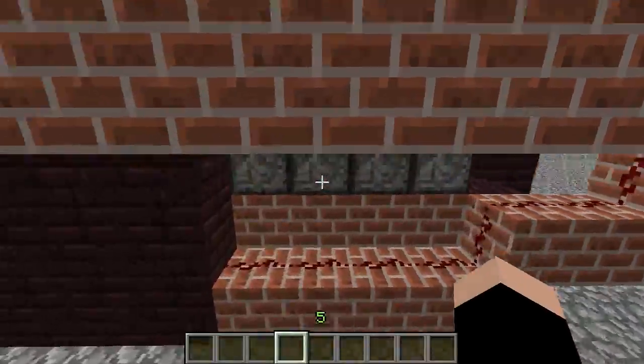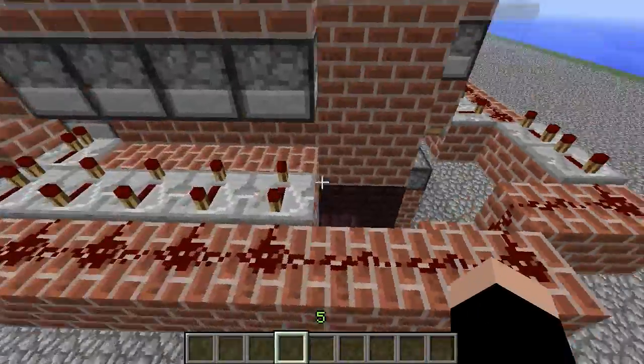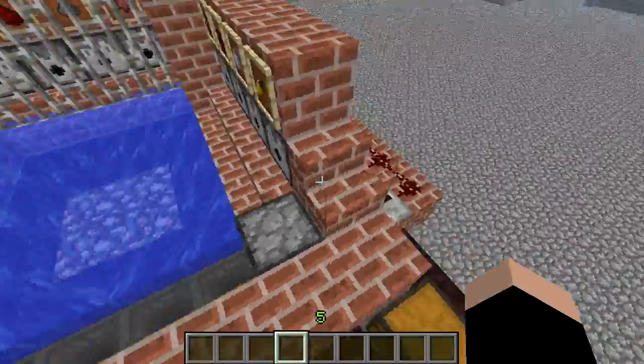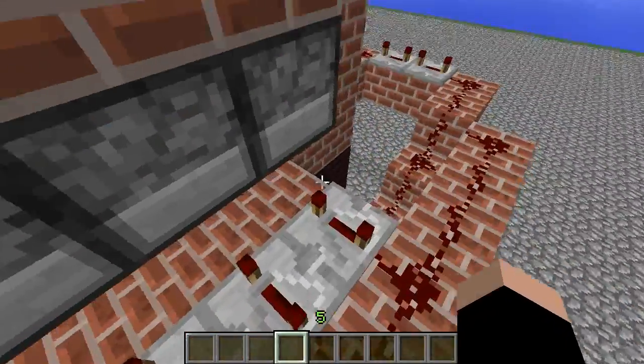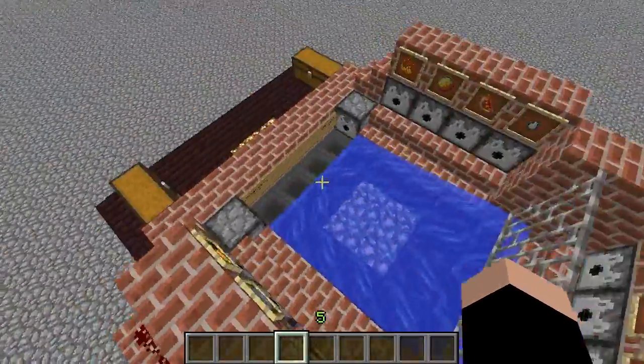What happens is, when you press a button, it sends a signal over here, up to these, and it will activate all of these repeaters, including these, which will shoot the nether warts. But it will also put up the piston for whatever type it is. So then the redstone will power the block, which will power the dispenser, and shoot out the according ingredient.